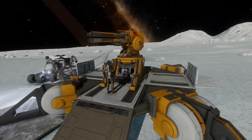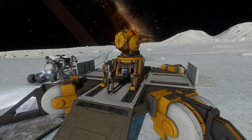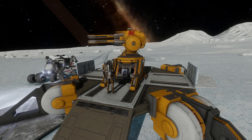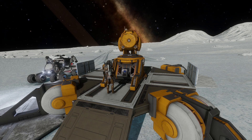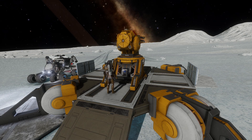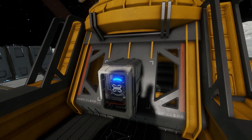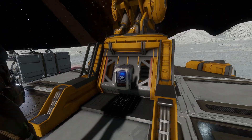This is the turret to defend a settlement. They say it's very strong but I cannot confirm that because I haven't tested it and I don't want to lose my ship. It should no longer be possible to drop mines or shoot dome fire missiles at a settlement. But you can deactivate it by removing this panel over here and overcharging it. Then the turret is roughly 2 minutes offline.